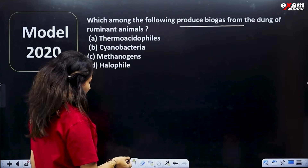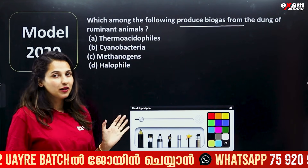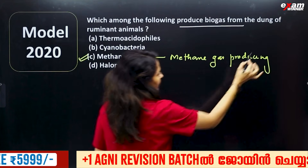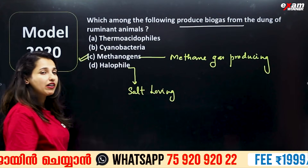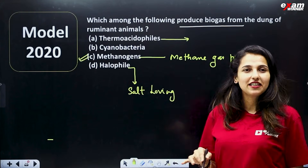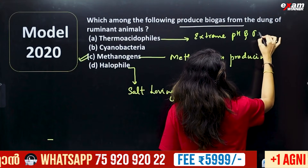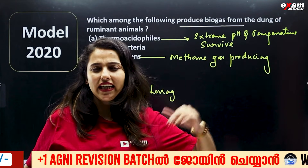Which among the following produce biogas from the dung of ruminant animals? We will talk about our Archaebacteria period. Methane gas-producing bacteria, extreme salt-tolerant bacteria, and thermoacidophiles — surviving in extreme temperature and pH conditions — these three categories are called Archaebacteria. Archaebacteria can live in extreme conditions.